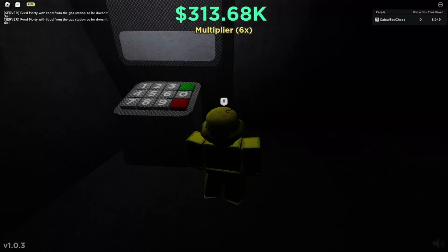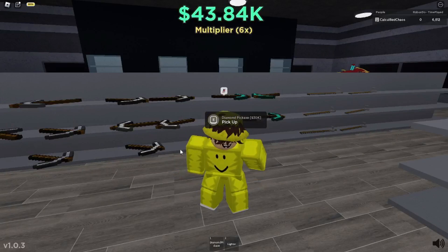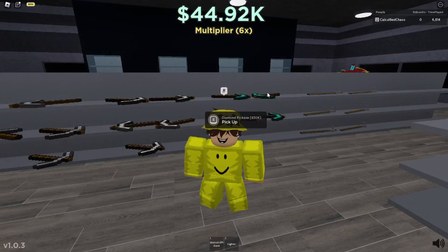For the next badge, you have to guess the code. This is a really hard badge with 9,999 possible outputs — good luck with that. For the following badge, just grab a pickaxe, go into the cave, and mine an ore.